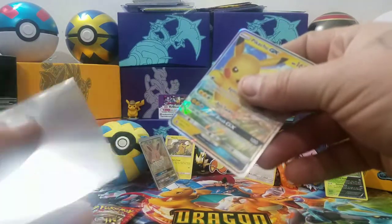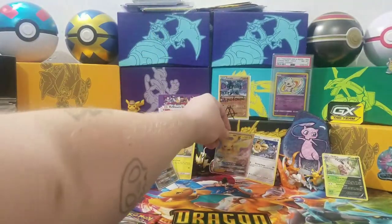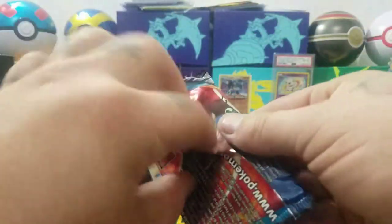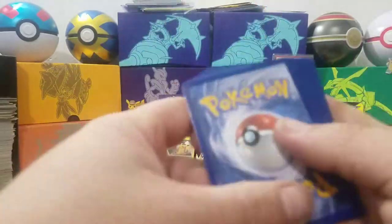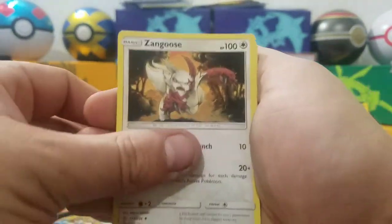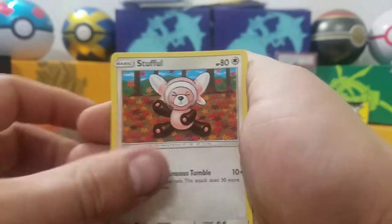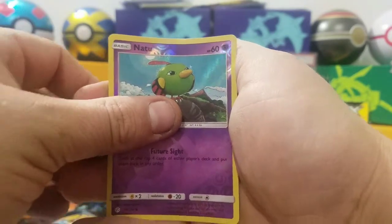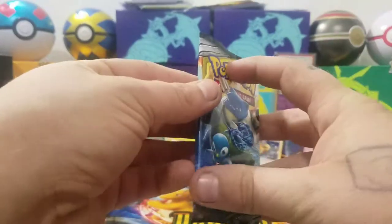Now we're on to the two packs of Cosmic Eclipse — we got the Solgaleo Lunala and the Blastoise Piplup packs. One two three four to the front — we can still get a character card, guys. Fair Energy, Zangoose, Gloom, Lilipup, Skrill, Pikachu, Stufful, Ponyta — the reverse is Lanturn and the rare is Whimsicott non-holo.